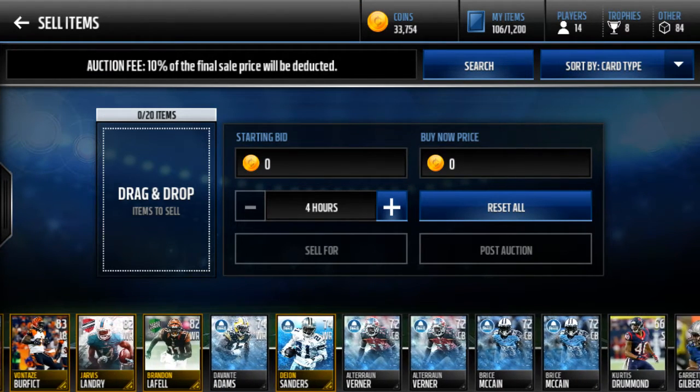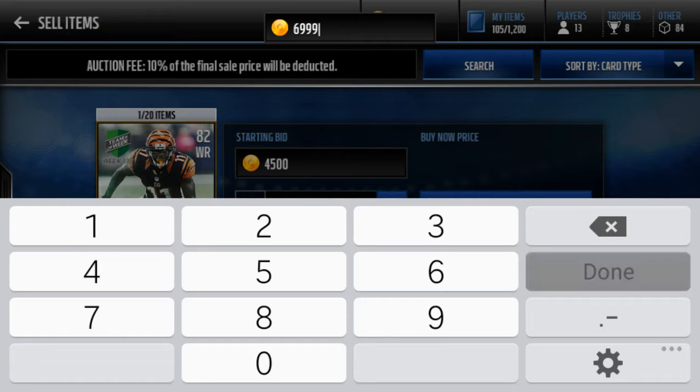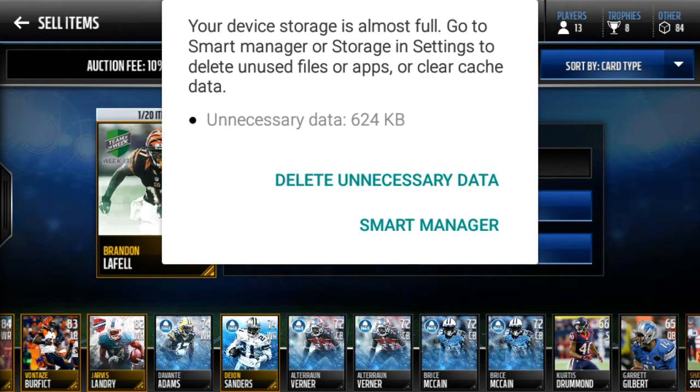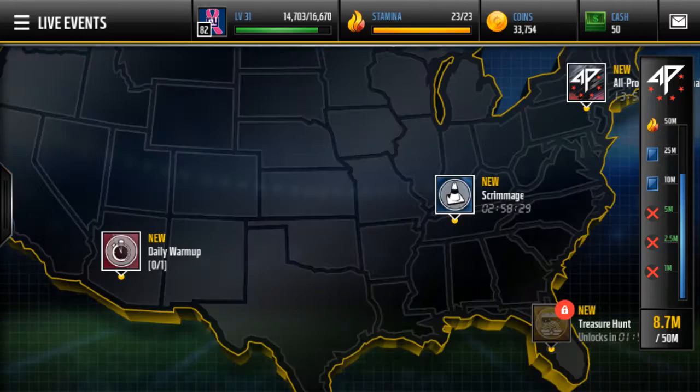You pick a player that you want to sell and then you put up a bid for how much you want. I usually go for around four thousand to four thousand five hundred, and then I set a buy price for six thousand nine hundred and ninety-nine. That nine-nine-nine at the end tricks buyers into thinking they're paying less than seven thousand. Go ahead and post the auction.